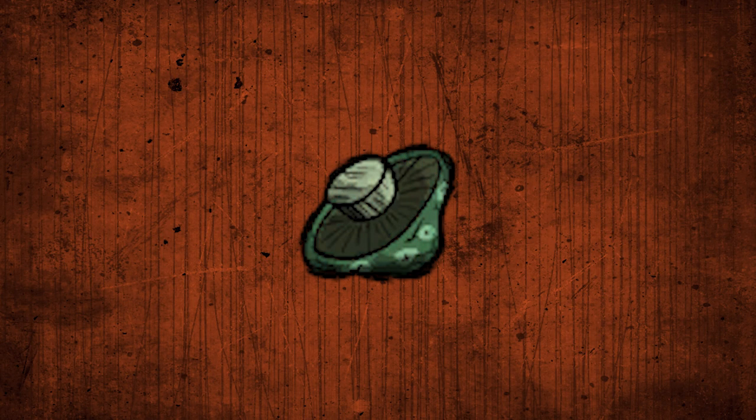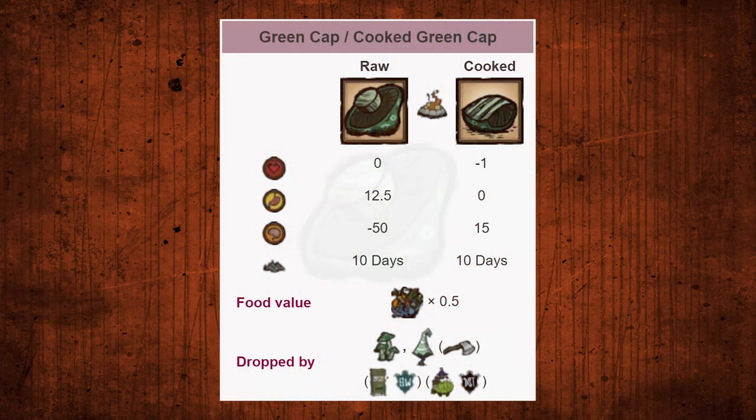Green Caps, what are they good for? First, we need to know their stats. Raw, they give 12.5 hunger and hurt sanity 50. Cooked, they hurt 1 and heal sanity 15.